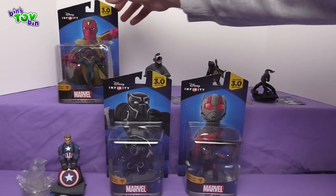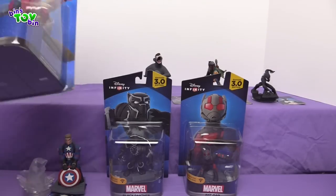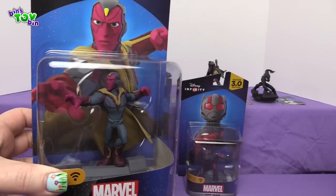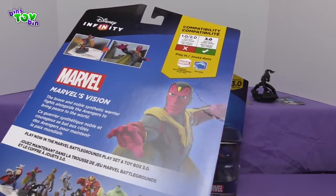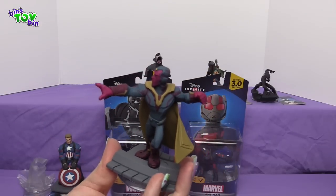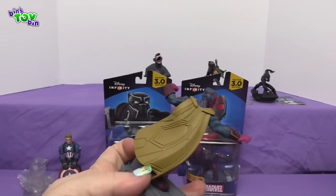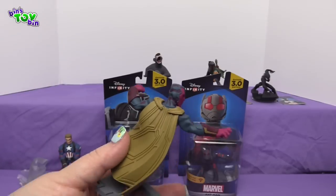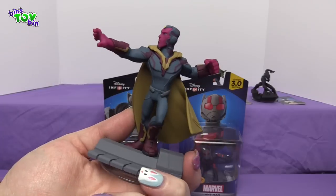We are down to the final three, and all of these are brand new characters that you will have to upgrade your software to use. I am going to open up Vision first — Marvel's Vision. You may recognize him from the last Avengers movie. You can use him in the Battlegrounds playset and the toy box. Here is Vision out of the package. He looks awesome — look at the detail on his cape. That's all sculpted, that isn't just drawn on there with ink or whatever. That's awesome.